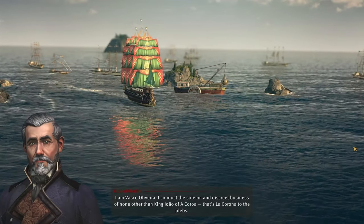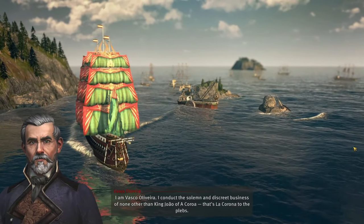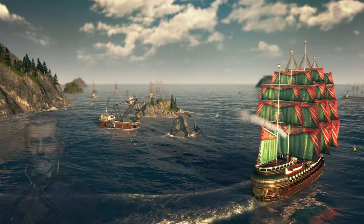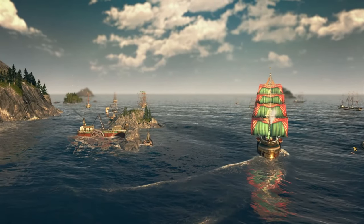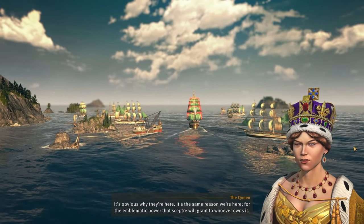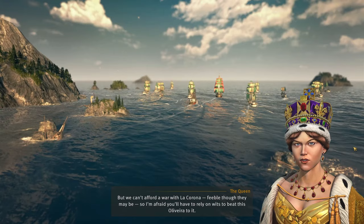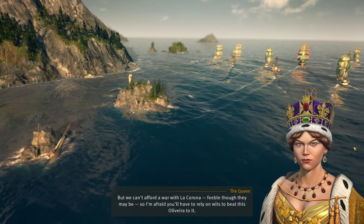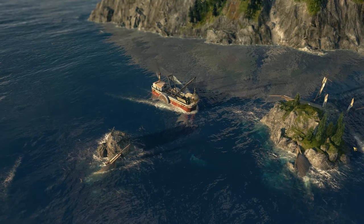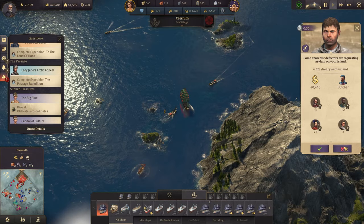Vasco Oliveira appears, conducting the solemn and discreet business of King Juao of Akaroa — that's La Corona. He says they come only to pay their respects beside the grave of a once great empire. It's obvious why they're here — it's the same reason we're here: for the emblematic power that scepter will give whoever owns it. But we can't afford a war with La Corona, feeble though they may be. Oliveira — he looks like the Admiral to me, just with a different haircut.